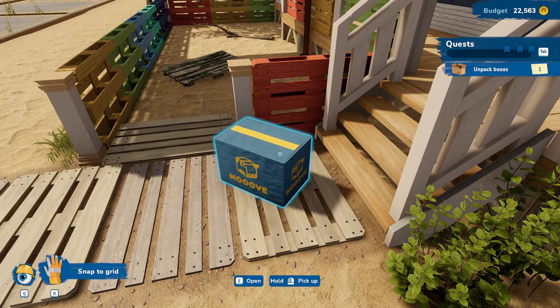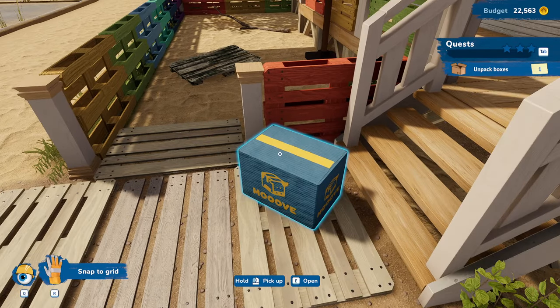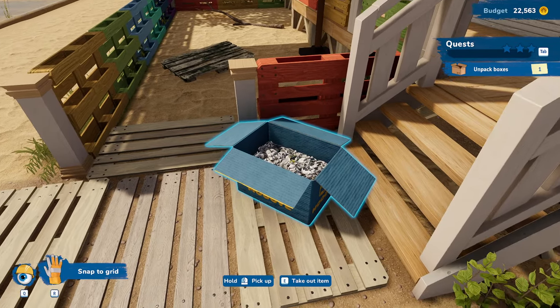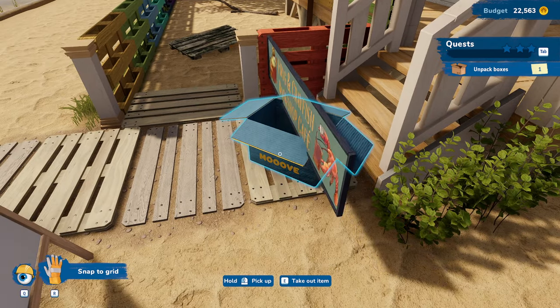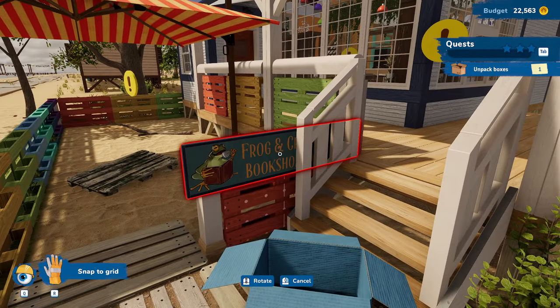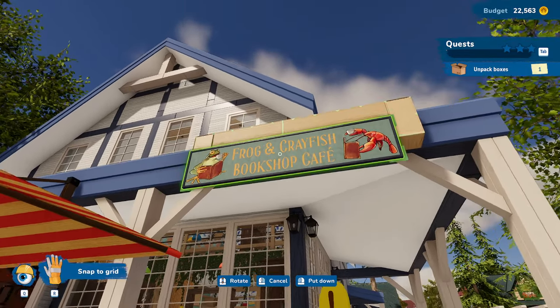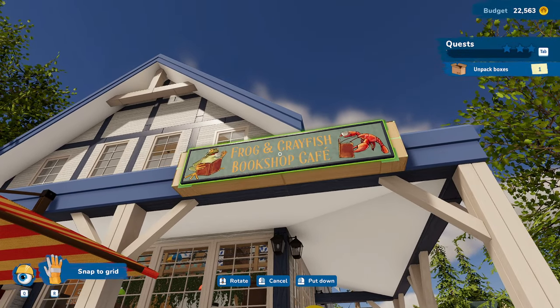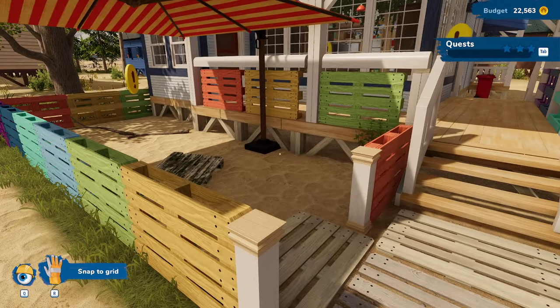Unpack boxes — so what do we have in this box? I didn't mean to do it, I meant to open it. There we go, it's been a while since I've done this. I just need to take out the item. It's the Frog and Crayfish Bookshop Cafe sign. Let's take that and throw it up there — snap it right onto that grid. That looks good.